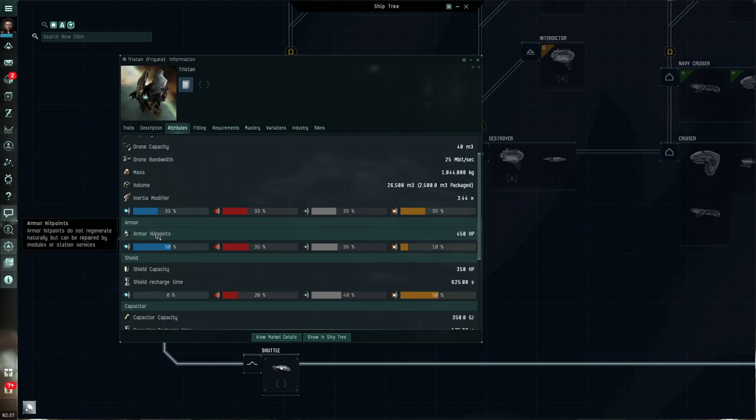Moving on to armor: the armor hit points for the Tristan are 450. Armor does not regenerate by itself but I can fit modules such as armor repairers to repair or regenerate damaged armor. Now let's look at the resistances: 50% EM, 35% thermal, 35% kinetic, but only 10% explosive resistance. This is important because this represents what we call an explosive hole — if you are taking explosive damage you're going to be getting damaged faster. These are the kinds of things you can fill by fitting modules to plug those holes.